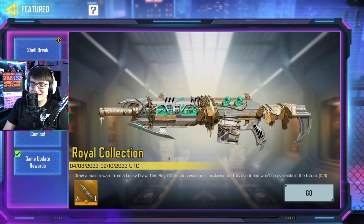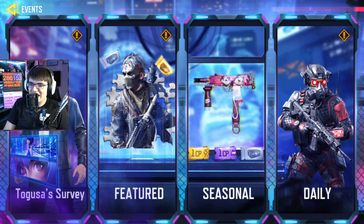So now that we've seen the skin, let's see how you unlock the Man of War Death Scythe Prestige: draw a main reward from a lucky draw. This World Collection weapon is exclusive for this event and will not return in the future — so this will be the last time you're able to get it, whether for the duration of this season or maybe even longer. You've got to draw a main reward from a lucky draw, and you have to do this three times.